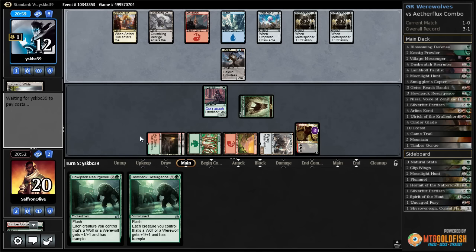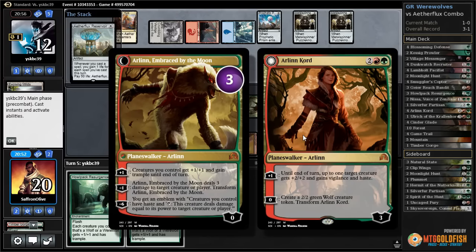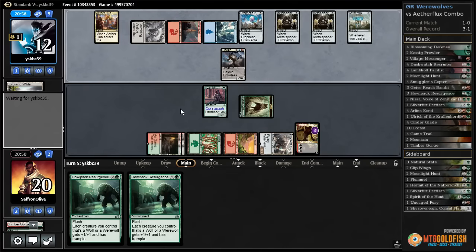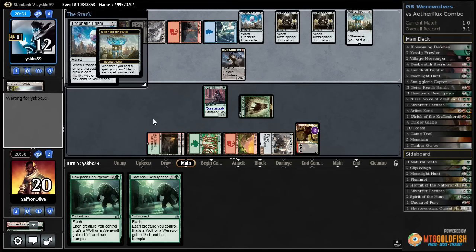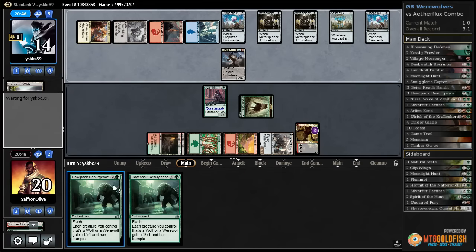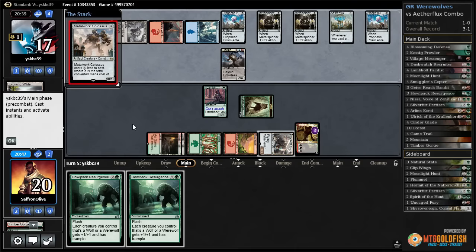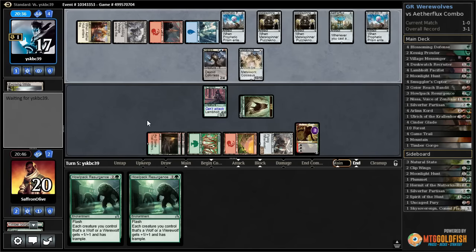Arlencord can't make a creature next turn though — Arlencord would be so much better if you could choose all the options all the time. There's Etherflux Reservoir, there's Prophetic Prism — gonna gain our opponent some life. If our opponent can find a Paradoxical Outcome we're probably dead, and a Metalwork Colossus — that's pretty big. Opponent passes.